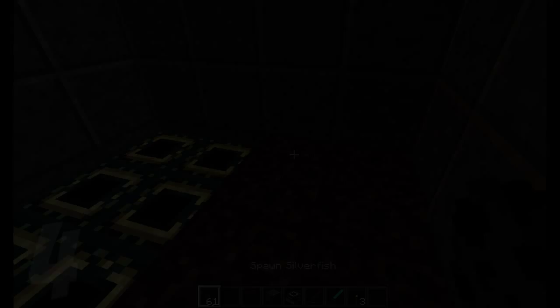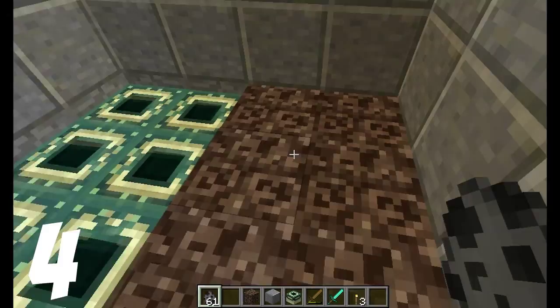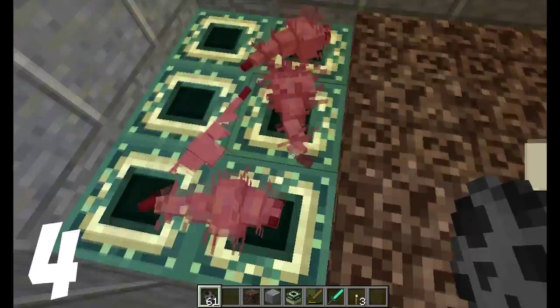Silverfish are, after the endermite, the smallest mob in Minecraft. So if you spawn them on soul sand, they will suffocate due to the sinking you get while walking on it. They also take damage from the end portal frames. So if you are afraid of silverfish, just place soul sand in your house — problem solved.